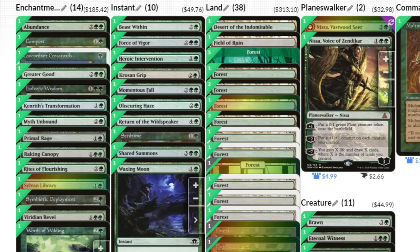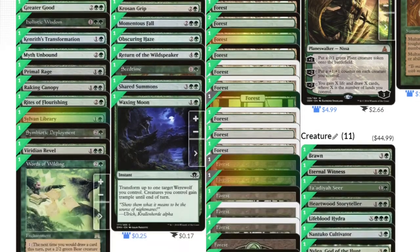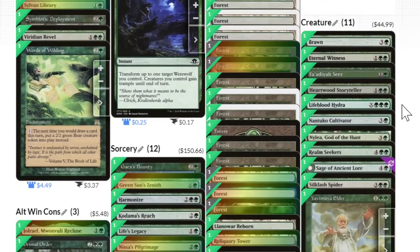I used a lot of the less rampy versions of ramp that put the land in our hand instead of on the battlefield. Having about eight lands on the battlefield works out just fine for this deck — that's all it really cares about. So filling our hand up with land is not really a problem. This deck is also pretty creature-light; there's only 11 creatures, mostly just spells.